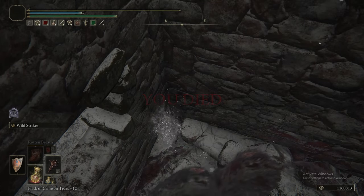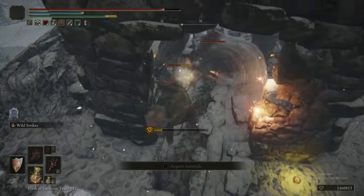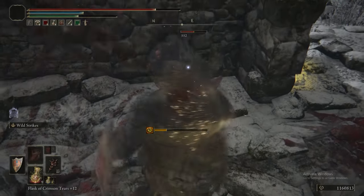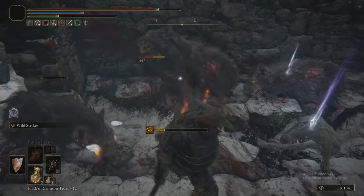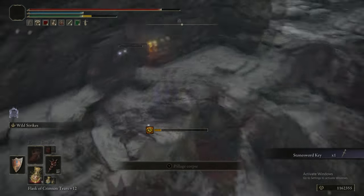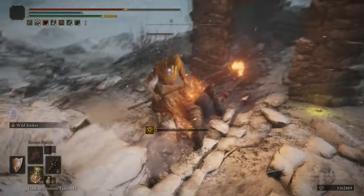Something to bear in mind — we put Wild Strikes on our Great Stars when switching equipment, because there's an NPC fight coming up. Just be aware of this room, because if we had Lion's Claw we could probably have gotten out. But because we had Wild Strikes on, we weren't able to kill the rats. Stormcaller would have probably done the trick there — it would hit 360 degrees around you.